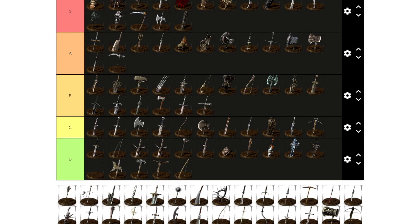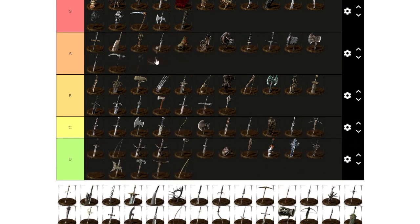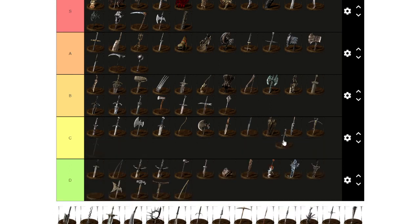Man Serpent Mace — another solid B item, something you can make work. Morningstar I'll skip ahead to — I give it A. It was my favorite mace of choice, decent speed, you just have to know when to use it. It's usable so I'll give it A.